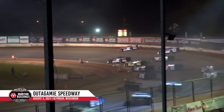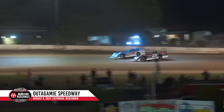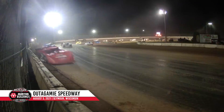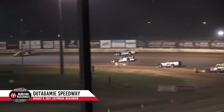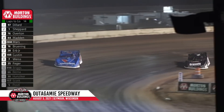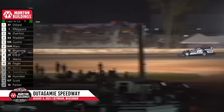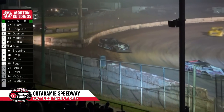Green flag is out — the final 15 laps. Dillard up high protecting. Overton down low for second, with Shepard challenging. Shepard will use the high side against the 76, taking second back as Dillard leads lap 26. Running order: Shepard second, Overton third, Madden fourth, Mars fifth, Bruning up to sixth. Overton on the bottom taking the fast way around. The Reaper taking prisoners, going after Chris Madden for fourth — he is four tenths faster than everybody on the racetrack.